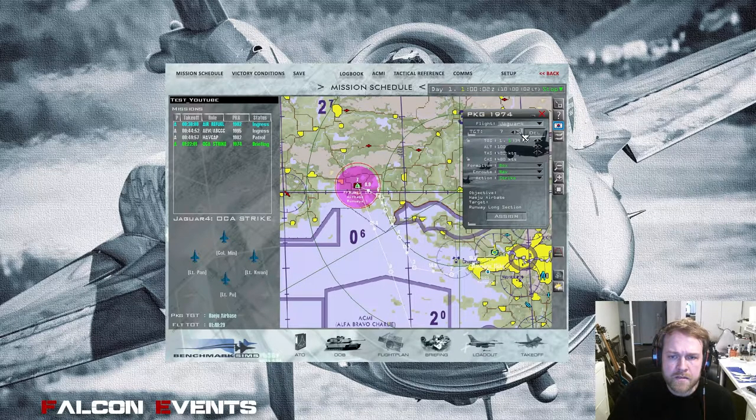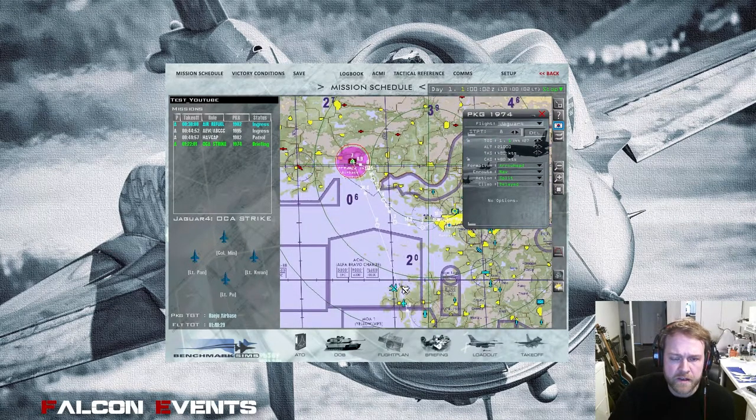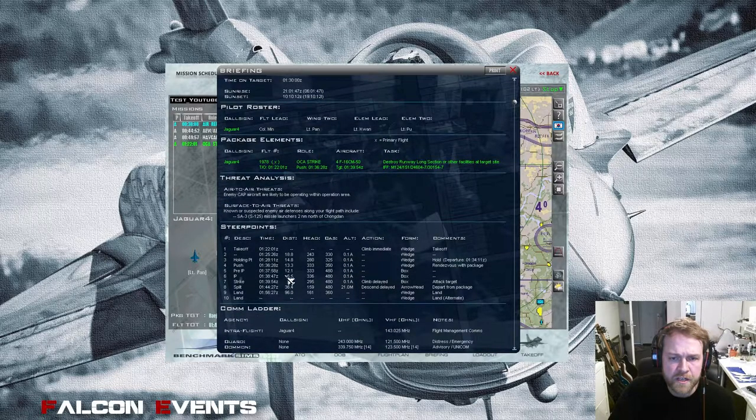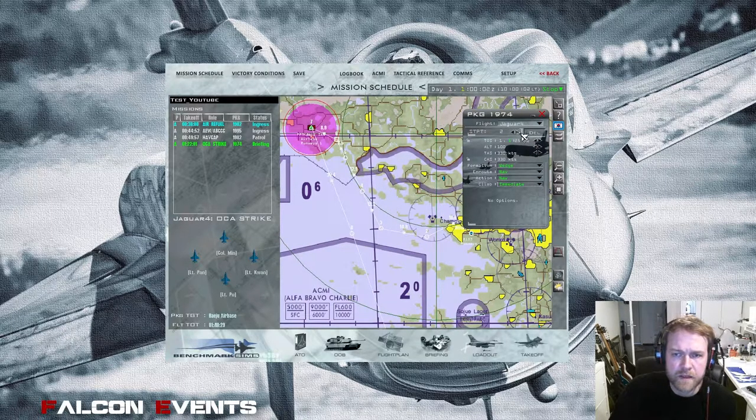At steer 8 we can climb a bit to save fuel since the tanker is there — that makes sense. The altitudes are now modified and updated on the steer points correctly. I can also modify speeds. At steer 4 let's increase speed to 500 knots — the faster you are through the target area, the better your chance of survival. There's a BMS feature called the carrot which shows if you're on time according to your planned route, but that's a different topic.